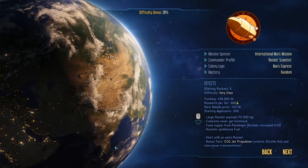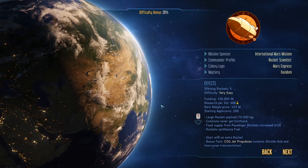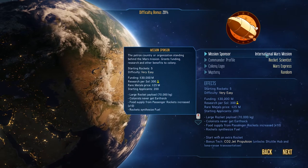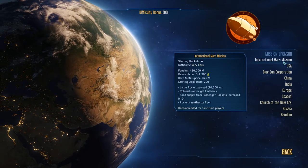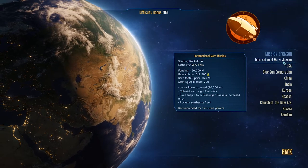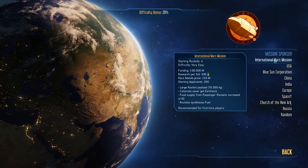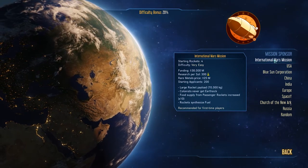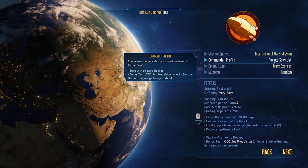My name is Twitchy, and we are about to embark on a nice little quest to get ourselves colonized on the Red Planet. The mission sponsor — I'm going to go with our normal mission sponsor. There are lots of other ones to choose from and they all give you certain perks to start with, but I'm just going to go with the very easy difficulty here. You can see that the rocket synthesizes fuels, food supply from passenger rockets increases, colonists never get earth sick, and large rocket payloads — so that's sounding pretty good.